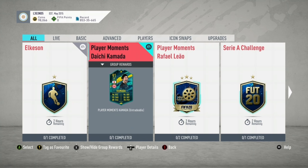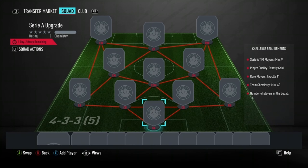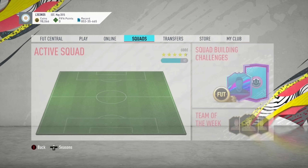If you look at the SBCs right now for Serie A — the Serie A upgrade — you need like 9 rare Serie A players. So if you follow the trend of the latest SBCs, you're probably going to need around 11 rare gold League 1 players. Because of that, League 1 players are going to rise in price.